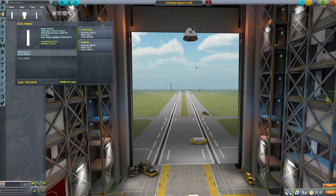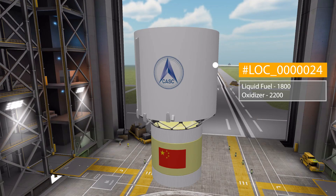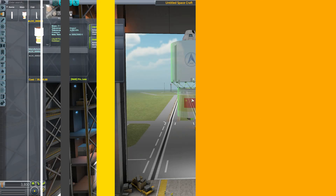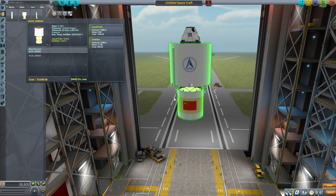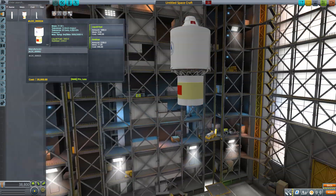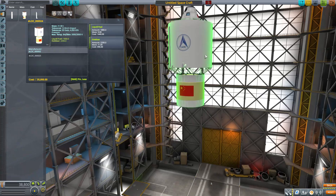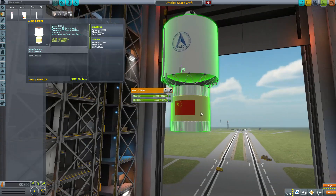Now let's pop this off and have a look at the next one, the 24, which is much smaller, only holding 1,800 liquid fuel and 2,200 oxidizer. The 24, if we zoom in there, is still quite large, but seems to go down in size from the 5 meter to probably around 2.5 or maybe 3 meters or so roughly. Again, just another nice part with very good detailing to it — just looks wonderful.